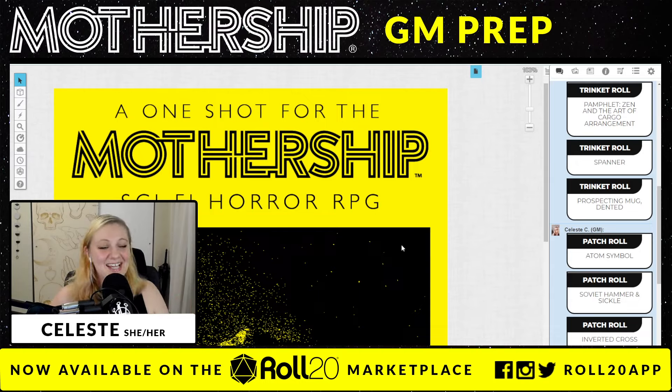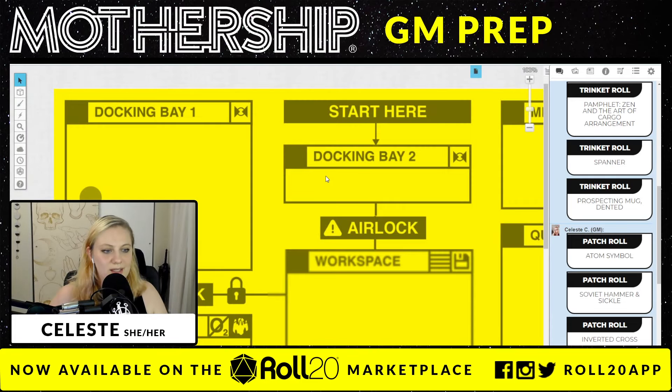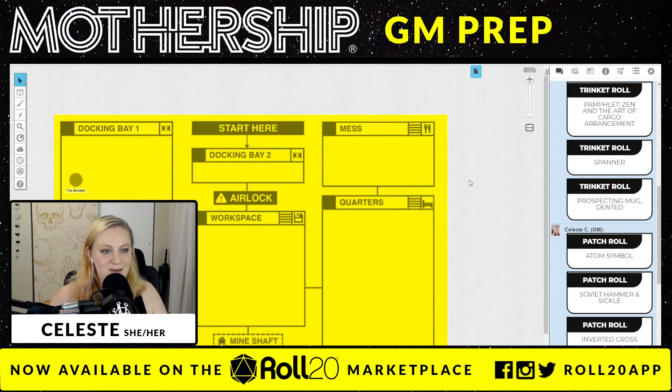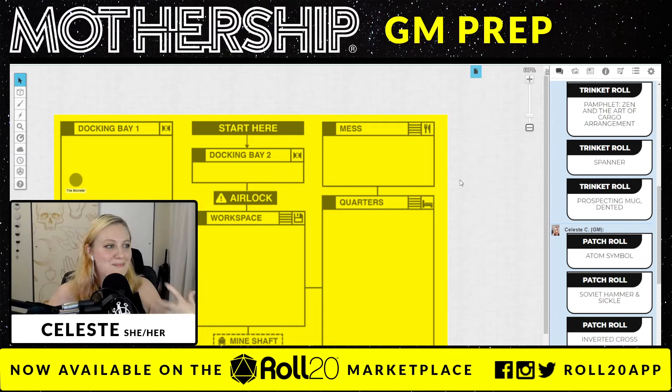Whenever you get a module through Roll20, it already comes equipped with everything you need to play the game — handouts, maps, the rules are built in. Up here on our page toolbar, if we scroll down, we can see all the different options that come with this game. We've got a relational map, and look at that cool graphic style — this is such a hallmark of Mothership: using bold colors, bold lines, and using every single inch of the page, whether virtual or literally on the back of the book. That's very much the spirit of Tuesday Night Games — use space well, use space efficiently.